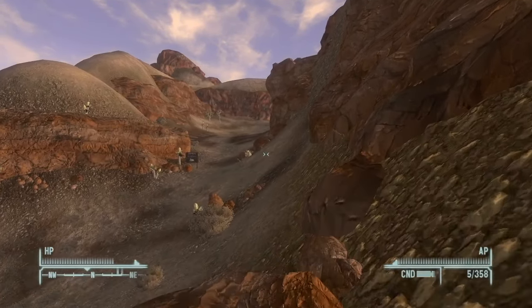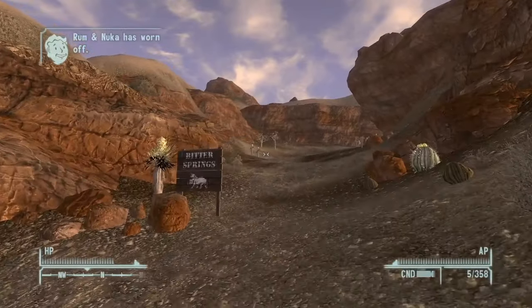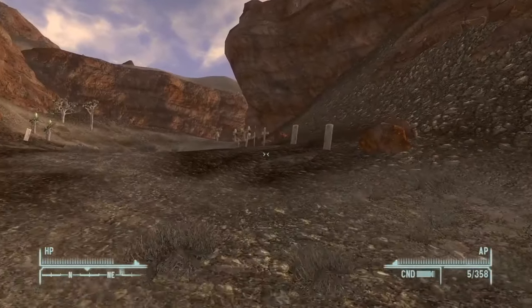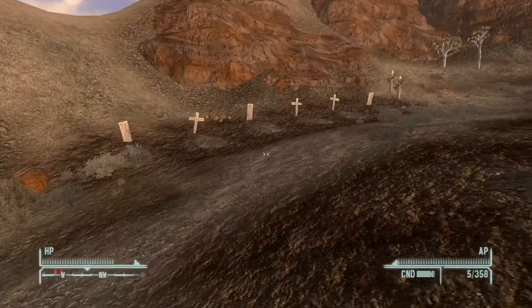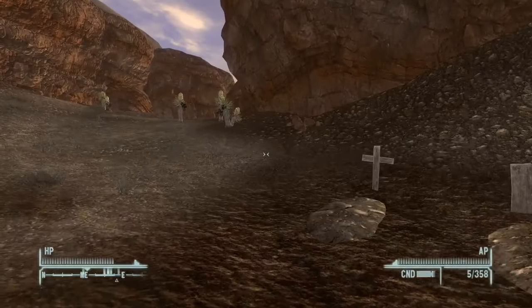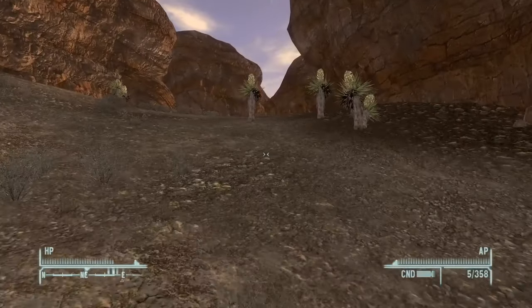If you move up north through this canyon, you will discover the location of the Bitter Springs Massacre. This is a very important event throughout the game — you're going to hear about it a lot, especially as you work with the NCR. Here you can see some of the mass graves of the people that were killed in the Bitter Springs Massacre.